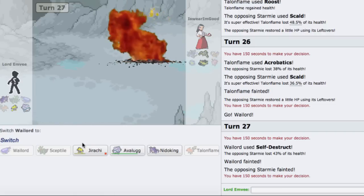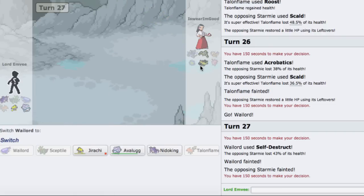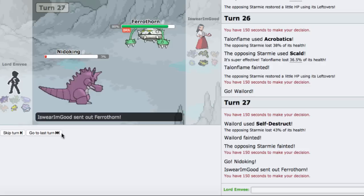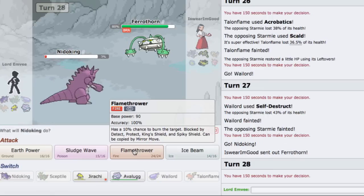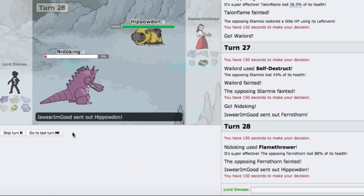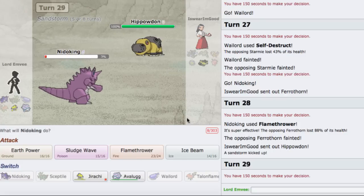Now he's left with a burned Ferrothorn and a Hippowdon, which I do need to play around smartly. I'm going to go to Nidoking as he goes into Ferrothorn. This thing is not taking a Flamethrower - gone! Not bad! Wailord coming through. Hippowdon is a bulkier variant so I'll go for Ice Beam - we don't knock it out though, which is unfortunate. He goes for Earthquake so I can just go into Avalugg.